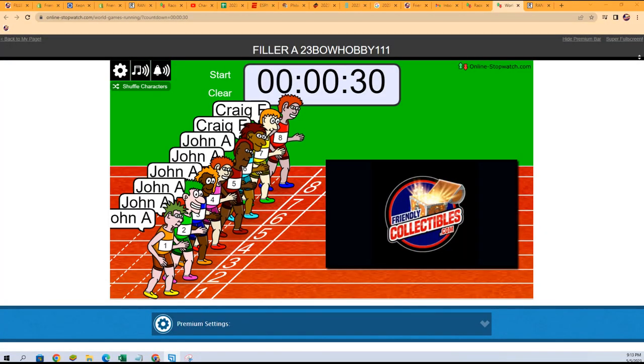We're going to do a filler and a break all in one. This is filler for Bowman Baseball 111 — clearing the desk. First, we're going to run a filler race; the winner gets a division. We have John A against Craig F. We got six John A's and two Craigs, and we're going to shuffle seven times.